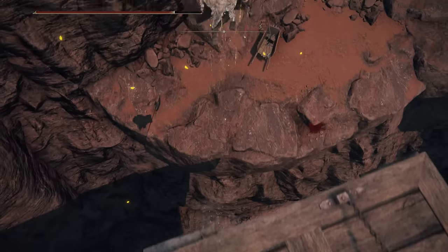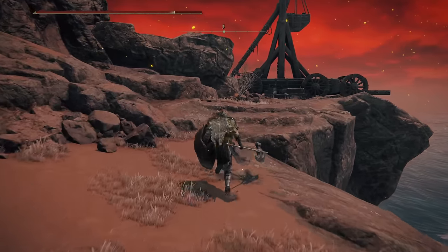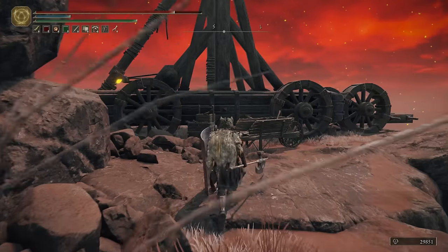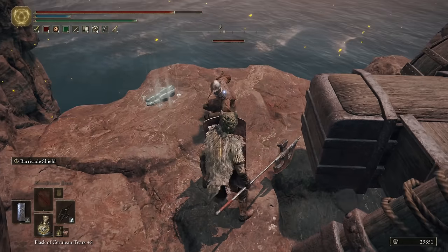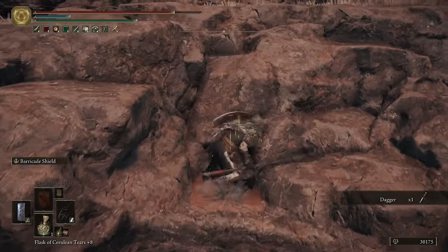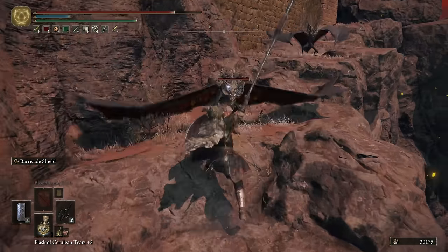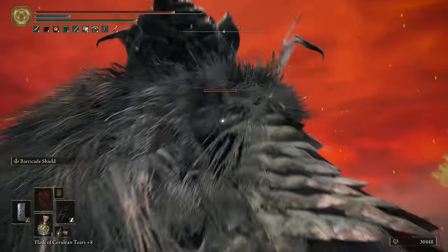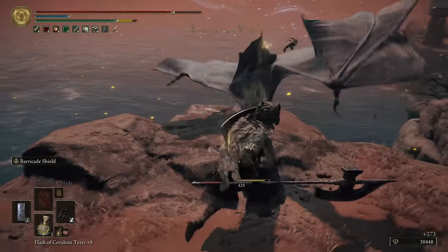Here we want to do a run and jump just to make sure we clear that gap. Great Shields are incredibly powerful in this game — pretty much anything is going to bounce off of them. So if you want to do the guard counters, you're going to see a lot more attacks bounce, and then you'll be able to come out and get that guard counter hit. If you really like the Halberd and Great Shield style of play, keep in mind, the whole point of a quality build is for us to find something that we really like.